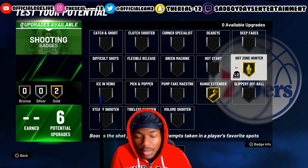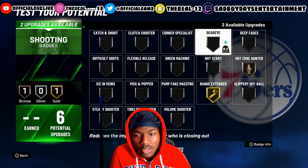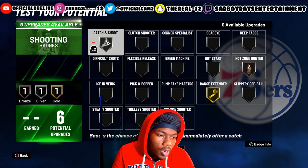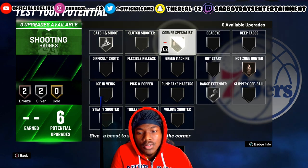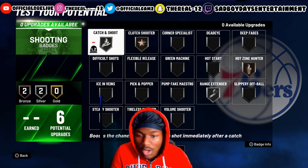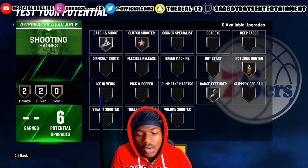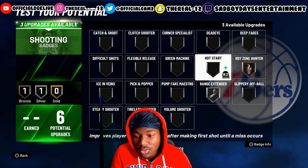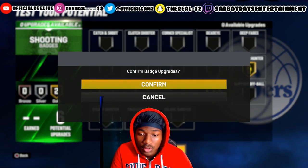These are the two best shooting badges in the game — you'll be able to get hot spots on your player, but you only get six so you'll have to spread them out. I'll put this one on bronze, I'll always keep this one gold, and I'll put on catch and shoot because as a two guard I get put in catch-and-shoot situations. I'll also have corner specialist or clutch shooter because it's gonna be tough to shoot until you get all your badges — but this build is made for being a team player and playing around at the park.